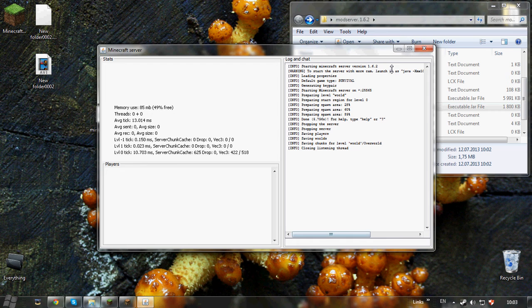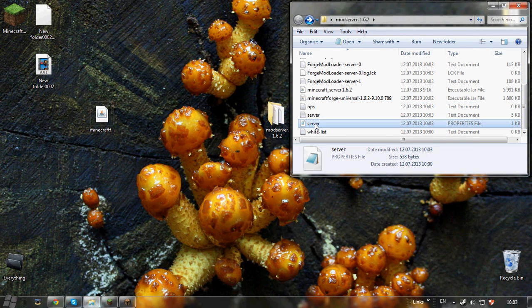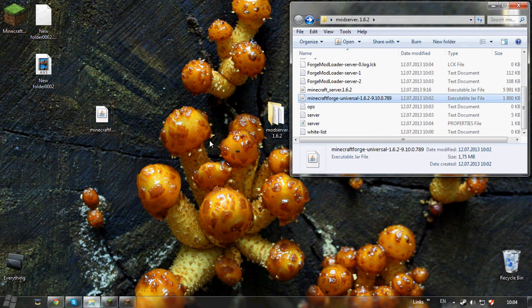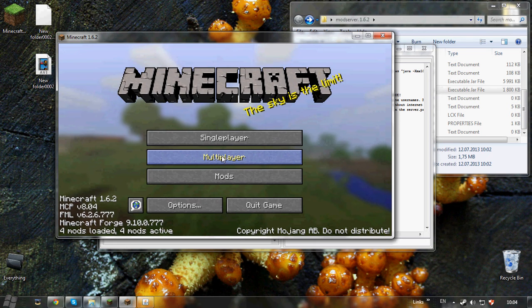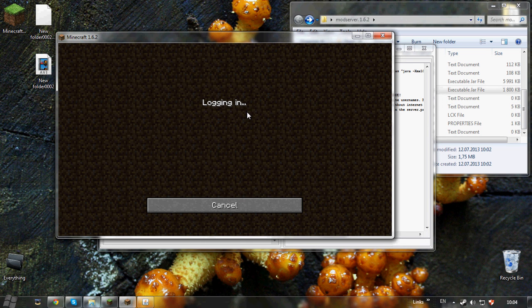Oh, I did create two server folders — sorry about that guys. Let's close one. Now, going forward you don't press the Minecraft server 1.6.2 jar; instead you press the Minecraft Forge Universal 1.6.2. Let me show you — press this and the server should open and create some files.